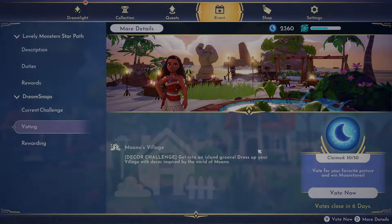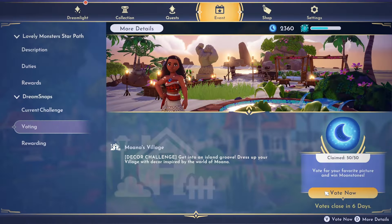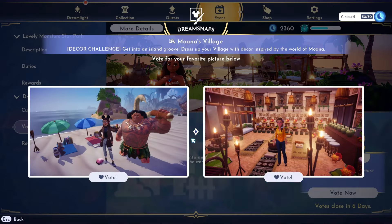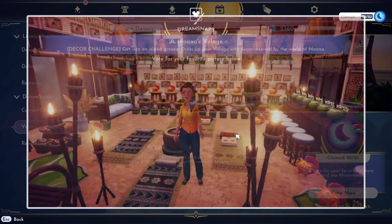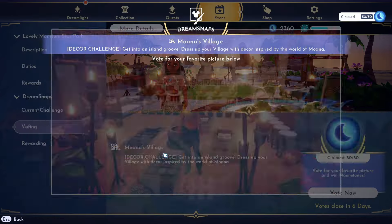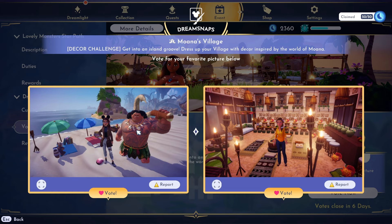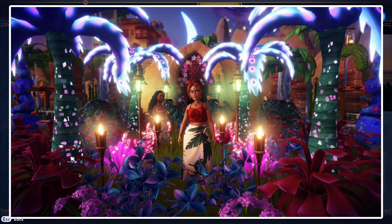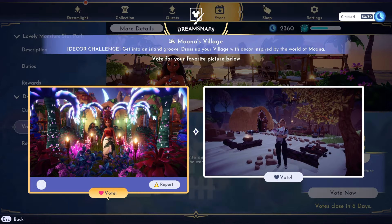Let's take a look at some voting — this week it's Moana's Village. I expect to see lots of incredible submissions. Right off the bat, look at how cute that is — this community is so talented. We got Maui over here, I gotta vote for that one. Voting this week is going to be so good!